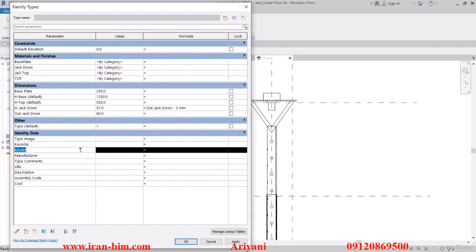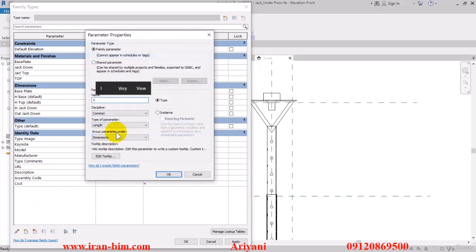Put it on 1. Then I'll open up the parameter properties again and put in 'type 1' for this new one, put it under Instance, and the type of parameter is going to be Yes/No, then OK.